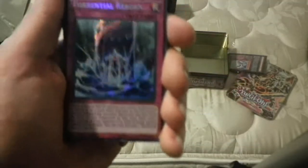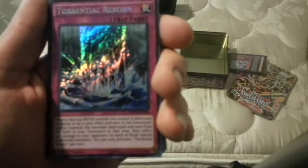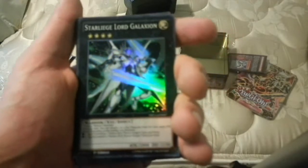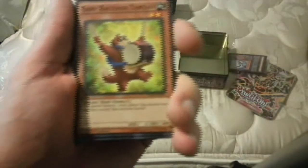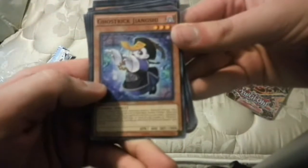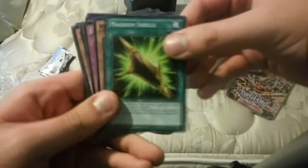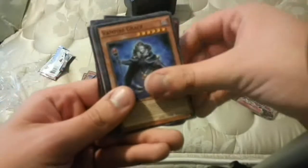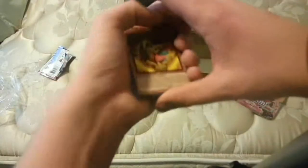Torrential Reborn — Secret Rare, that's pretty cool — for Water monsters, but it looks good. A Super Rare Star Liege Lord Galaxian. Baby Raccoon Tantan. Another Ghostrick — I have a lot of those, I don't have this one though — Jiangxi. Magnum Shield. Mythic Water Dragon. Fire Formation Kaio. Vampire Grace. And that is all those ones — two more to go.